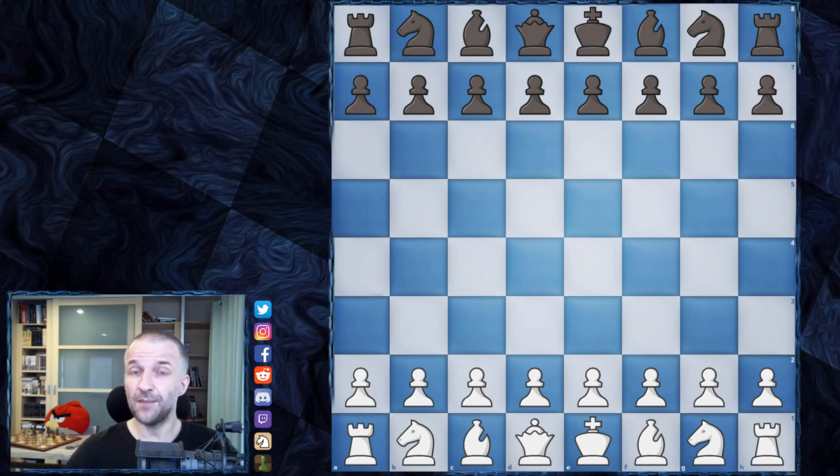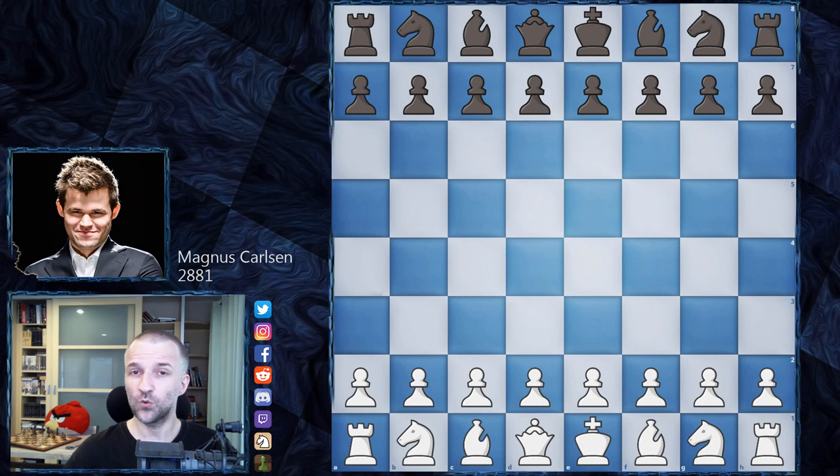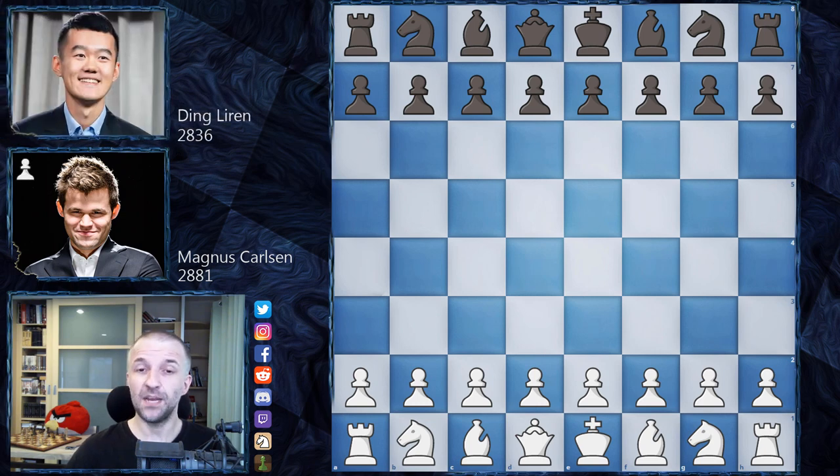I want to show you the second game between Magnus Carlsen as White and Ding Liren as Black. Game one was won by Ding Liren. He didn't have a great tournament overall — sometimes playing really good chess, sometimes not — but here he seems to be in very good form. So in game two, Magnus Carlsen needs to try to win if he wants to stay in contention and win the first match.